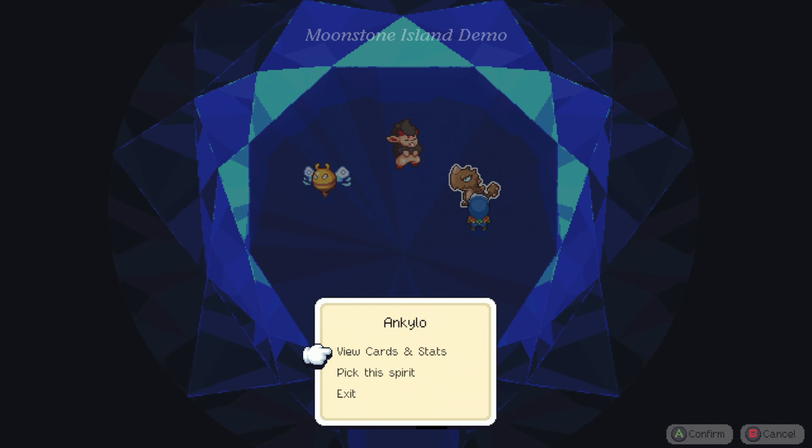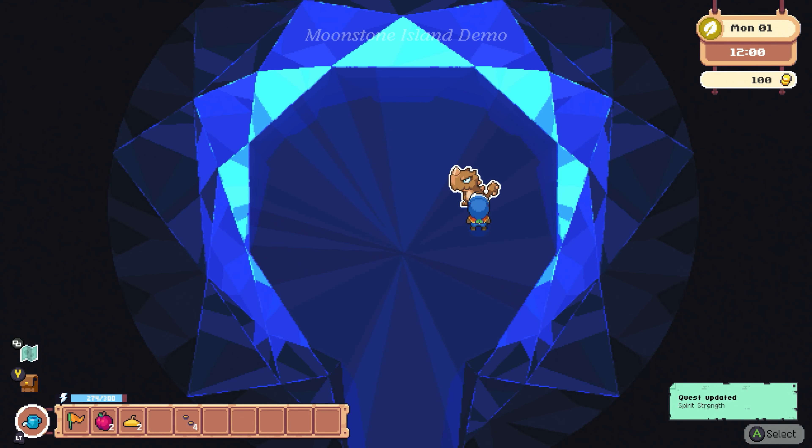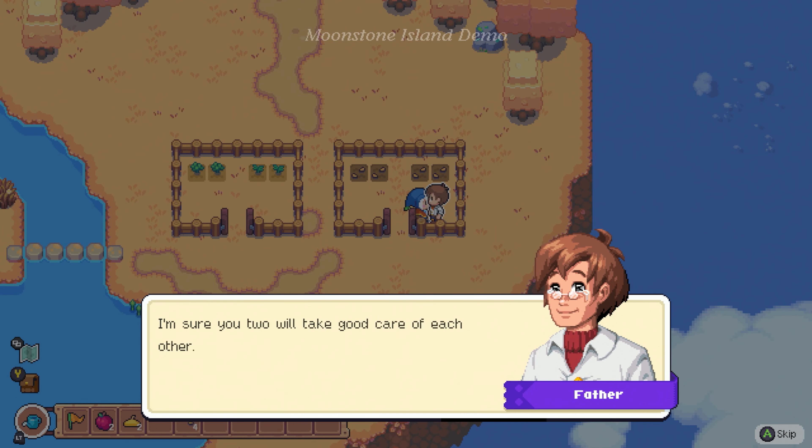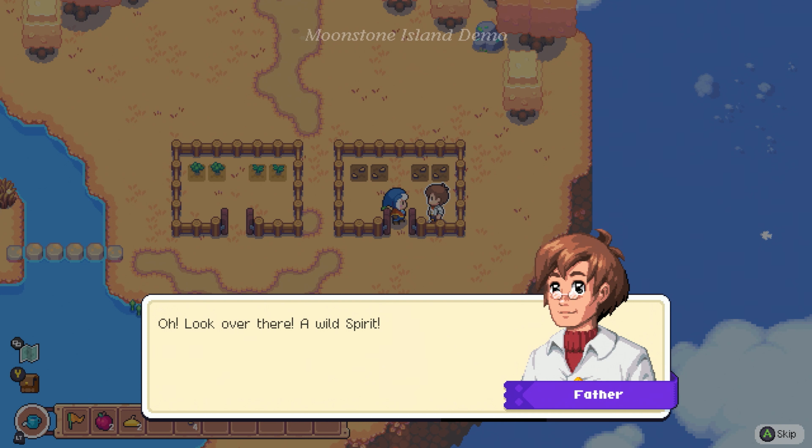I like this little dinosaur man — Ankylo. Let's pick this spirit. Great choice. I'm sure you two will take good care of each other. Don't worry about the other two; your mother and I will take care of them. Why didn't my mother give me my mother's medallion? Why isn't she here? You give me control for just a split second so I can wiggle back and forth, and then the next cutscene starts.